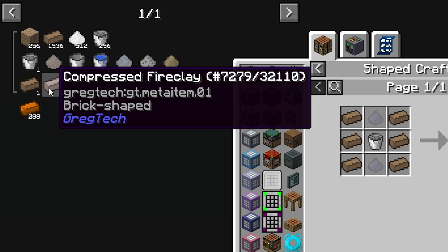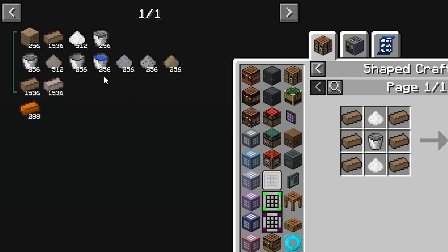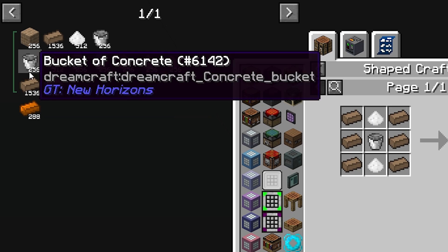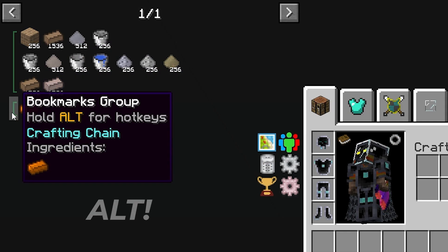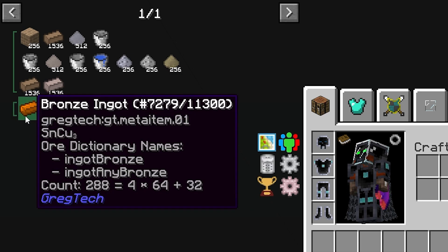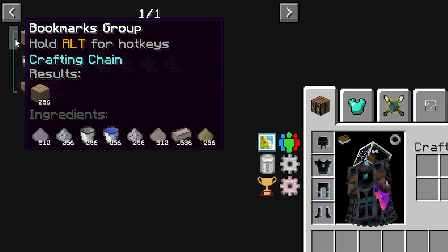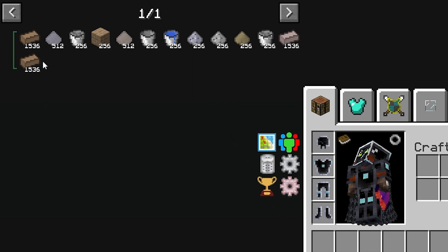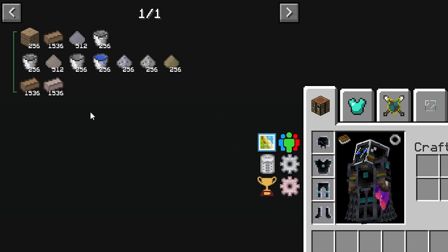When the group is gray, it shows one fire brick for one compressed fire clay and one bucket of concrete. When you turn it to green and create an actual crafting chain, you'll see that you now need 1536 fire bricks and 256 buckets of concrete if you wanted to create four stacks of fire bricks. Holding Alt over the bookmarks group gives you more information about key binds, which you can change in NEI's config settings. Shift-A will remove the full bookmarks group — the entire crafting chain — from your bookmarks bar. Clicking on the bookmarks group at the top will condense the entire group down to one line, and clicking again will expand it.